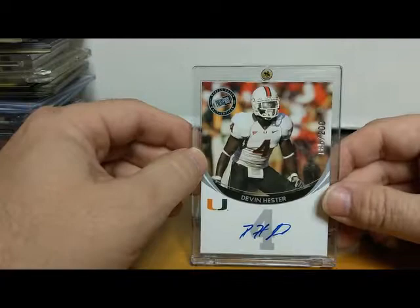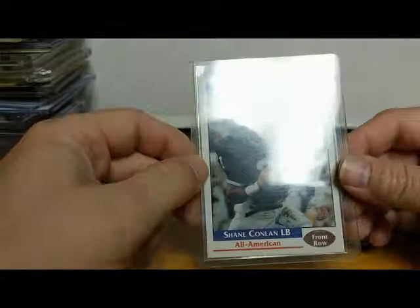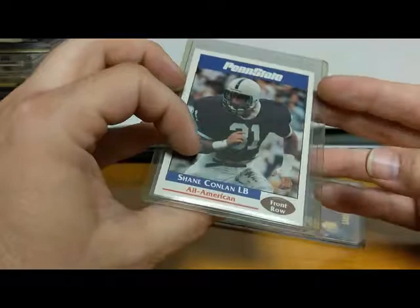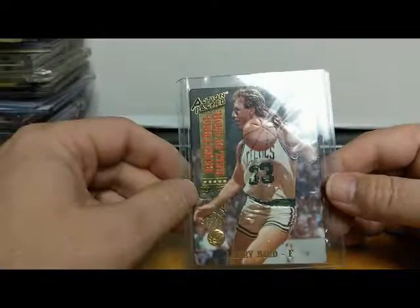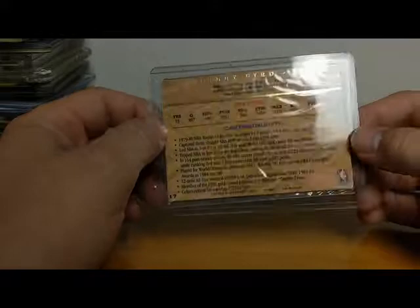There's a Devin Hester University of Miami card — I'm a big Miami Hurricanes fan. There's his autograph from Press Pass, numbered to 200. This is a card of my second cousin — I've been told — Shane Conlan, who played at Penn State, was All-American, and was a member of the Buffalo Bills. This was a Front Row promo card of Shane Conlan. Here's a Larry Bird Action Packed card — I think Action Packed only did maybe one year of basketball. Basketball Hall of Fame, '93-'94.